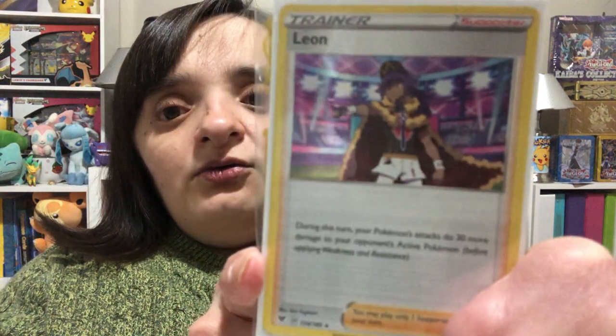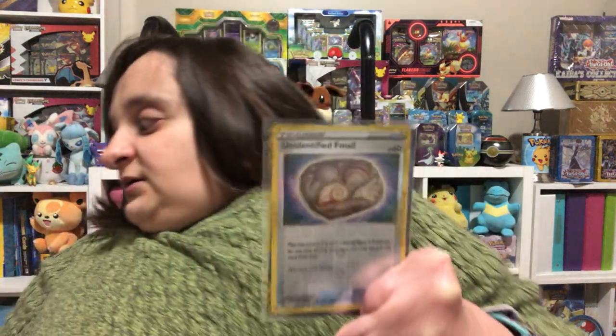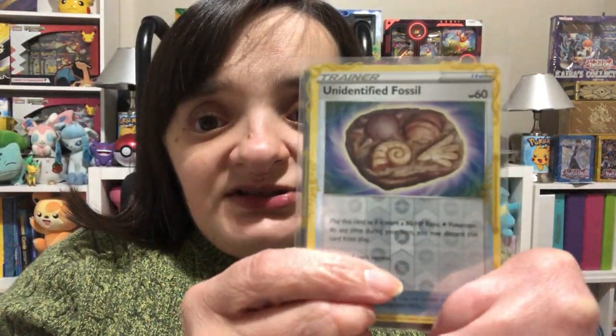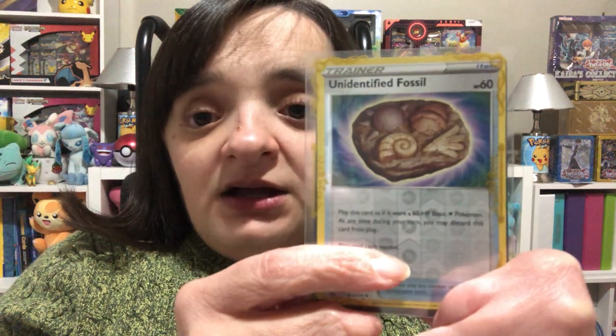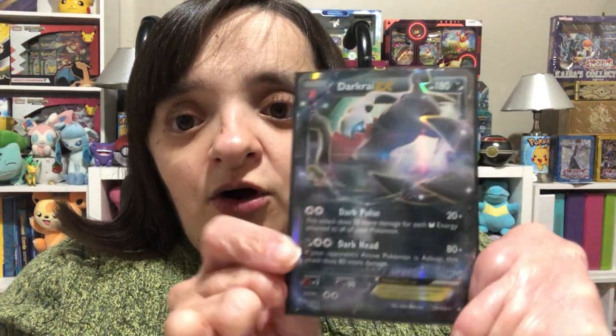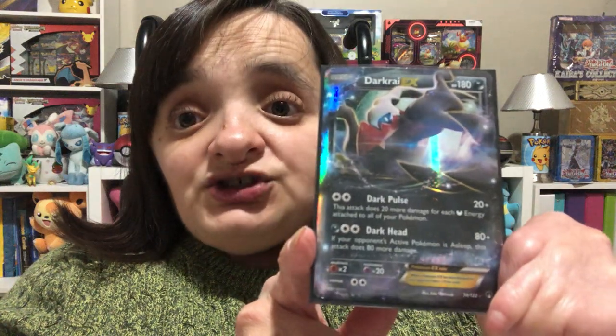We have a holo rare Leon from Vivid Voltage that is going to go in our binder. We also have an Unidentified Fossil silver reverse holo. And she even traded me a Darkrai EX from Fates Collide — oh wow, this is awesome. And she and many of the other trainers had amazing cards.